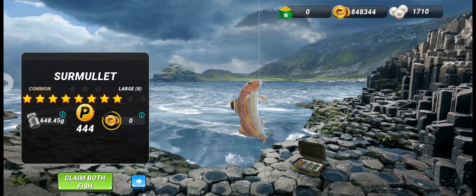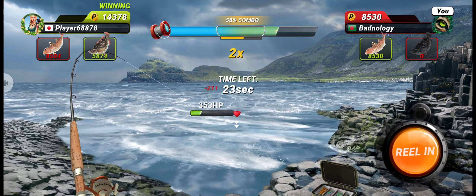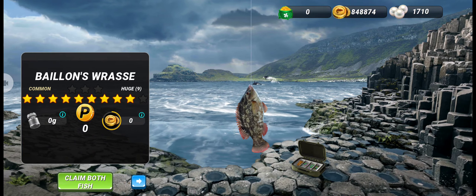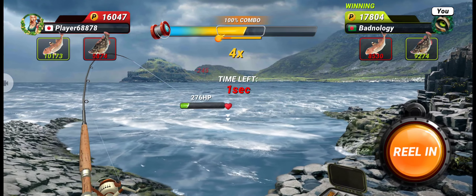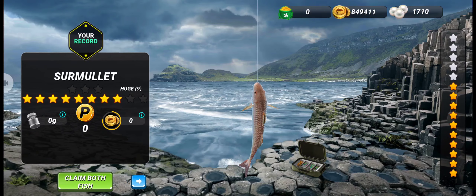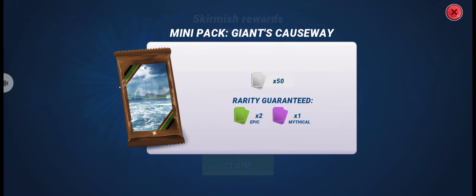We got an eight-star Charmulet and then a nine-star Ballan Wrasse. The opponent had a great lure with Charmulet, but we got our record fish Charmulet — a nine-star fish — just in time. We win the fourth round in this grand tournament, which means we get a mini pack. Let's claim it.